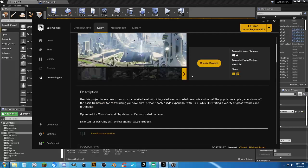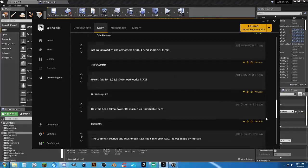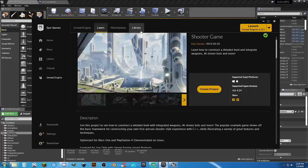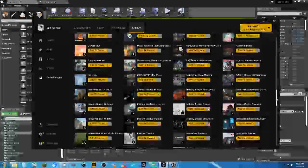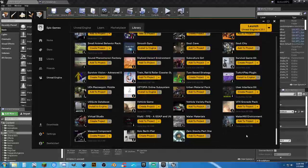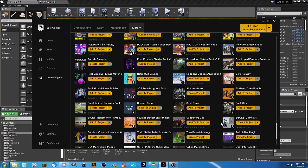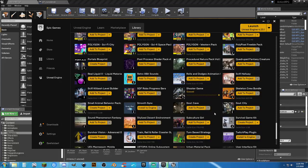Action RPG is right here — just click on the cloud and you can download the project and start working with it. Unreal Match 3 is covering mobile matchmaking. There's also one designed for Oculus Rift. Shooter game and a vehicle game are not bad either. Shooter game has a lot of blueprints in it as well — all you have to do is click on the cloud. It's optimized for Xbox One, PlayStation 4, and demonstrated on Linux. You can use this right here, create a project, and go right ahead.